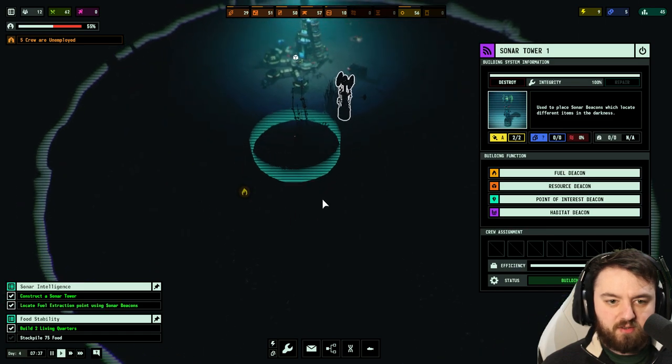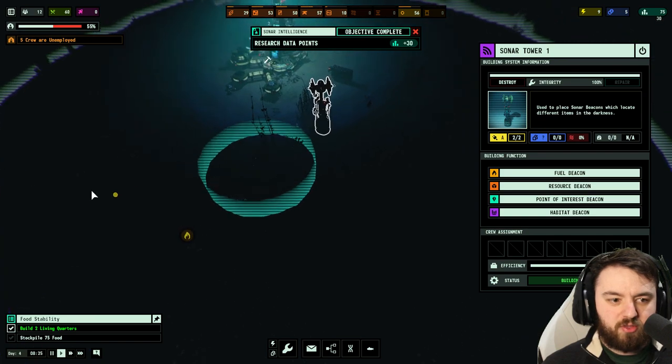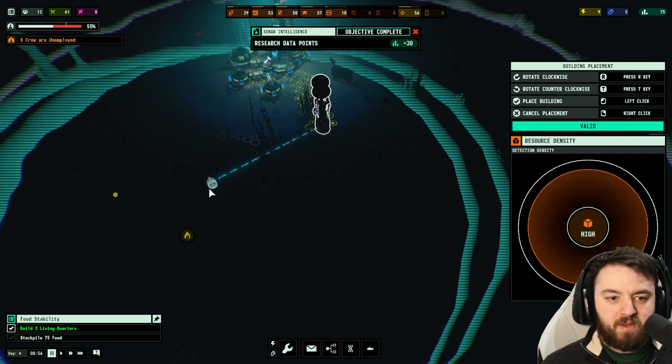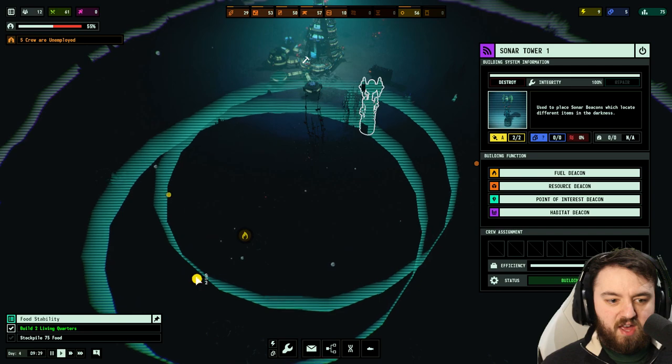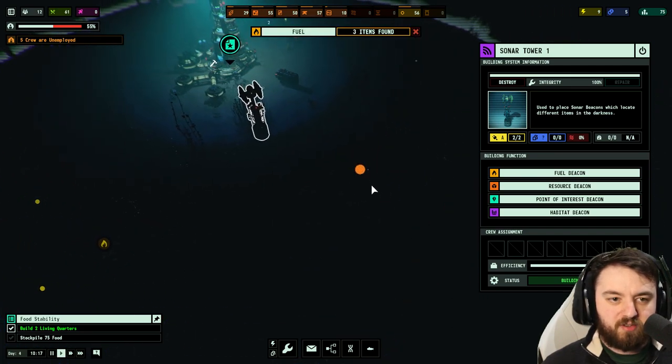And what did that find us? There we go — it's found a coal extraction point 236 meters away, as well as a small deposit. In the same way we could use the resource one — it'll release and we can see a coal deposit and a small scrap steel deposit over here.